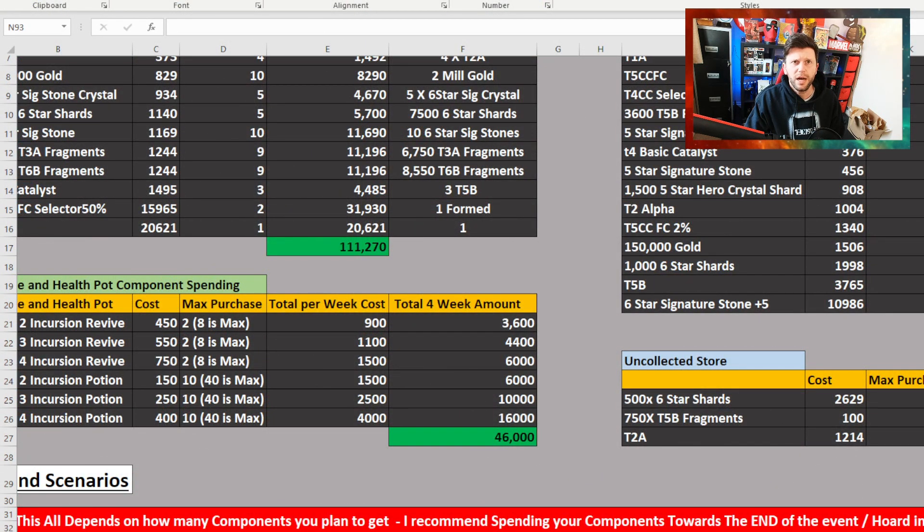Let's get into the spend scenarios. You might want to target what you want — six-star signature stones may be your top priority. Always target what you need rather than what you feel forced into. In any case, let's move on now to spend scenarios.